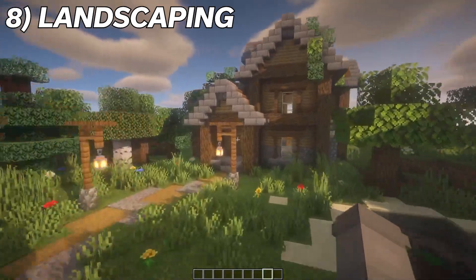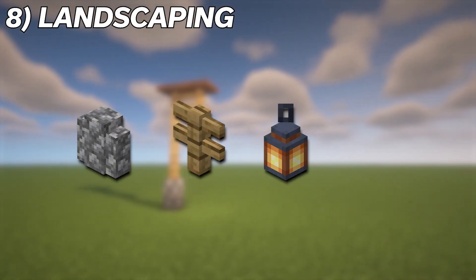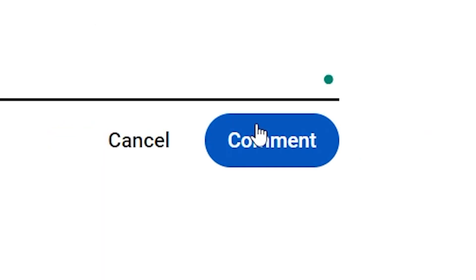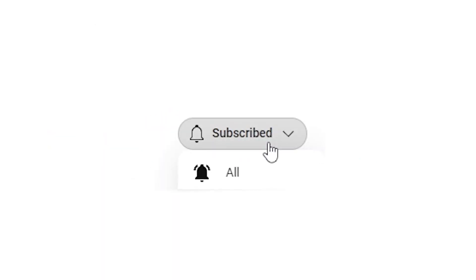Along the path, I placed some lampposts made out of a stone wall block, fence posts, a lantern, and a couple trapdoors. Taking your builds from this to this doesn't have to be hard. Let me know if there are any building tips you want me to talk about next in the comments below, and make sure to subscribe on your way out.